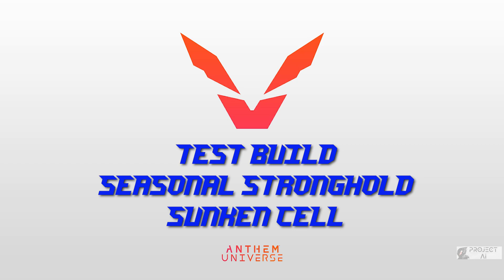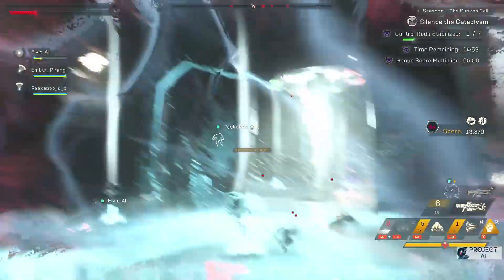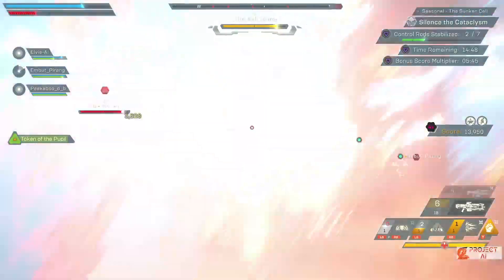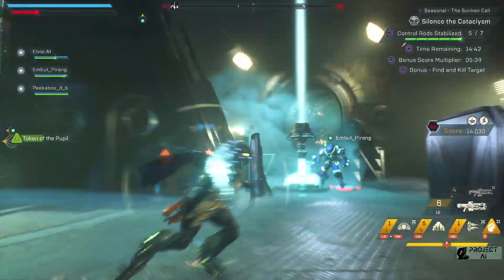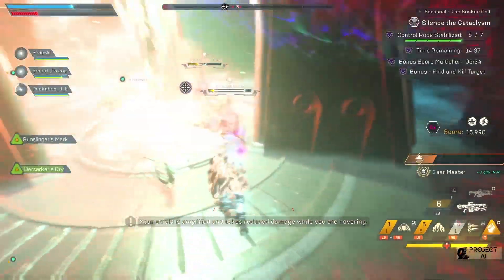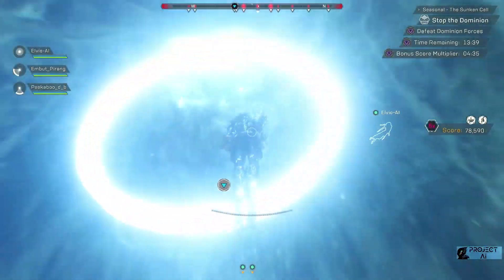Oke, kita akan tes Brood di seasonal stronghold Sunken Cell. Seperti kalian lihat ya, ini kita habis bunuh Fire Brood — lihat, one shot! Anjing kecil itu one shot. Ini ada Ash Brood juga — perlu digaris bawahi kalau Ash Brood itu api, jadi dia agak resisten terhadap fire. Tapi tetap aja damage gue mempengaruhi begitu banyak HP-nya.